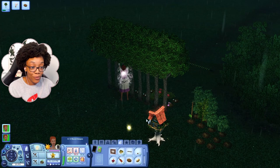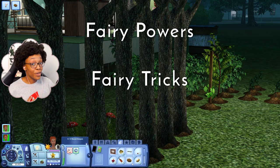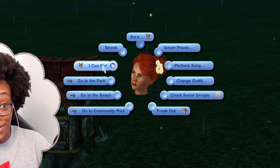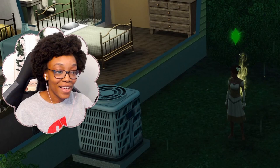Another major fairy ability is magic. The more fairies use magic, the more abilities they gain. There are fairy powers, fairy tricks, and fairy traps. One example of a fairy power is 'I Can Fly' — a level zero power that just increases their fun. There are also level one, three, and four powers that unlock as they level up their fairy skill.